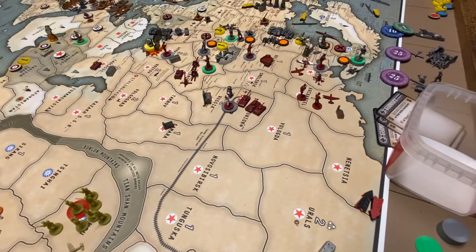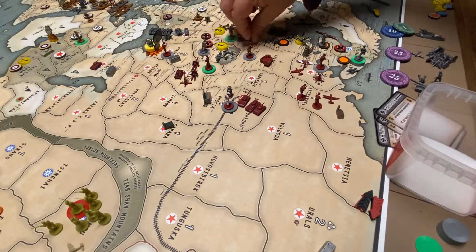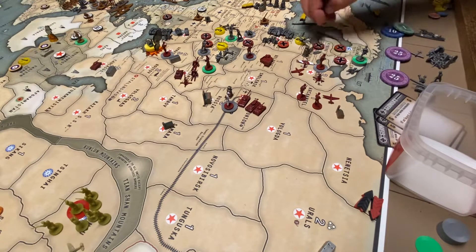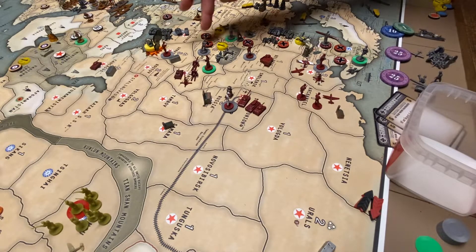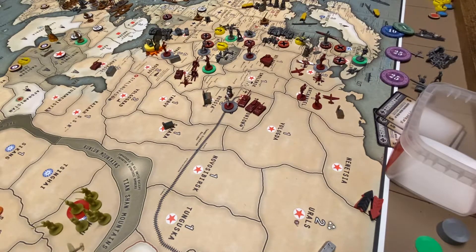Let me make sure — I don't want to get ahead of myself. That is it. Germany goes up two, three, four, five — five from Russia and one from France way down there in Morocco. So they go up six, with five from Russia. That puts Russia down to 31 and Germany up to 50.